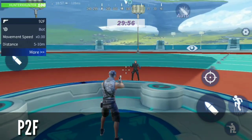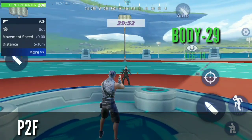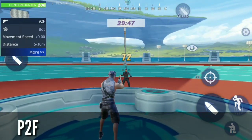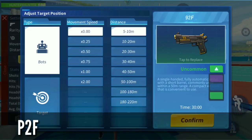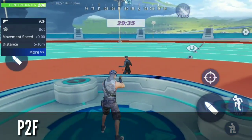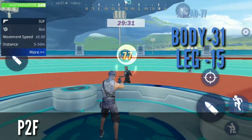First of all, we use uncommon 92F. The body damage is 29, leg damage is 14, and head damage is 72. The next is rare P2F. The damage done by it is 15 on the leg, 31 on body, and 77 on the head.